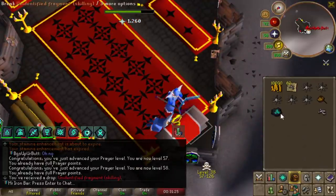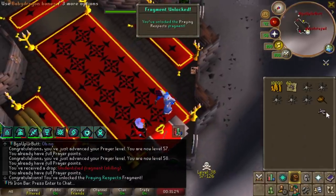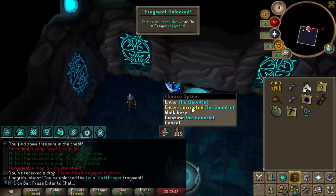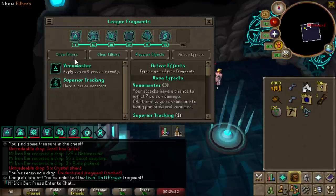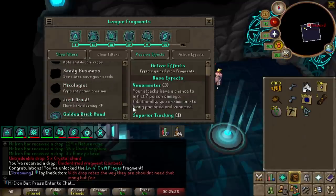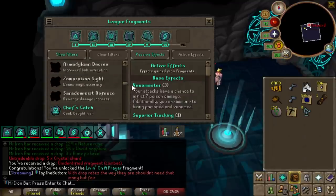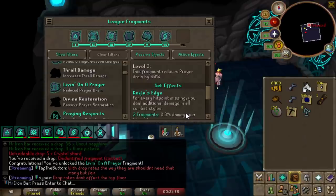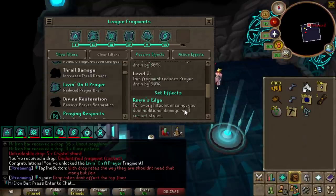I'm already at 58 prayer — feels good, man. I found the Paying Respects relic, I've been looking for that. And another new fragment: Living on a Prayer. If you guys are looking for some really good relics, bossing is definitely a really good way to do that, because some relics are only available from bosses or have a higher chance. Living on a Prayer is really good because it slows down the prayer drain rate — amazing, because your Herb sack is blocked for some time. So you might not need prayer pots because of it.